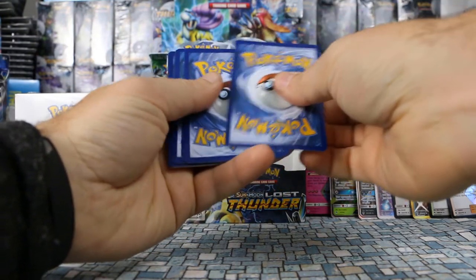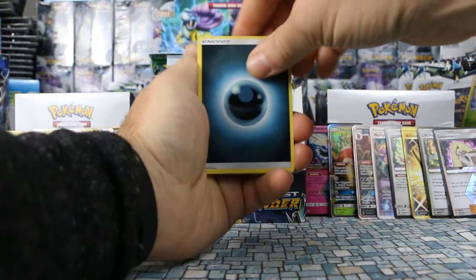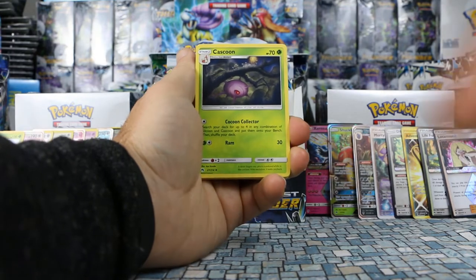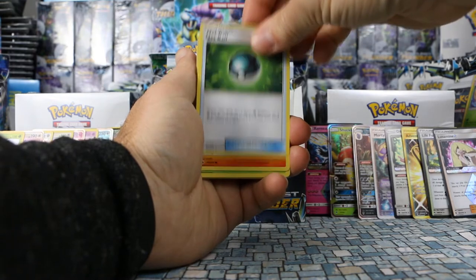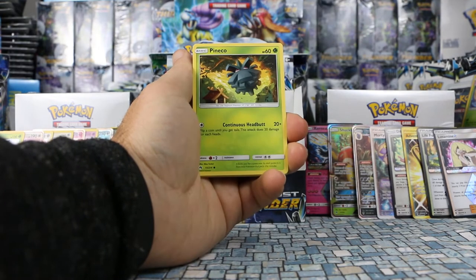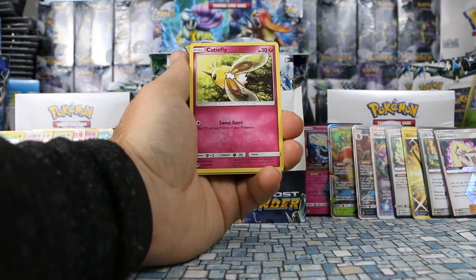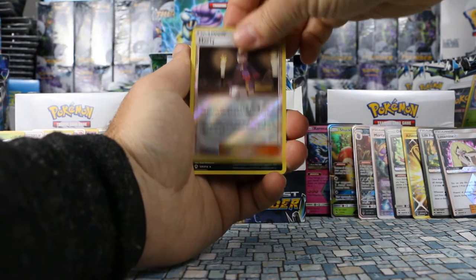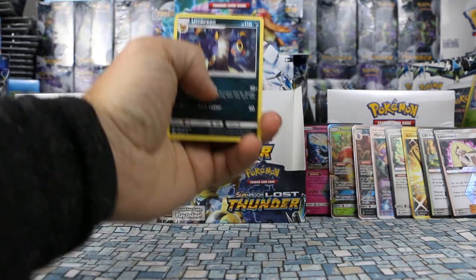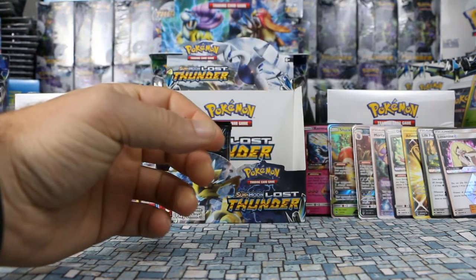Five packs left: Darkness Energy, Cascoon, Wait and See Hammer, Net Ball, Cyndaquil, Pineco, Combee, Litleo, Cutiefly. Morty is our reverse holo. Our rare is Umbreon — such a nice looking card, but not a rare holo so we won't put it up front.